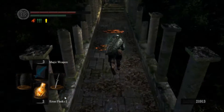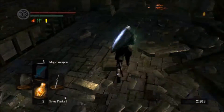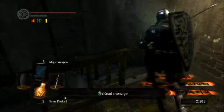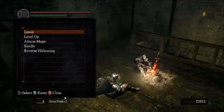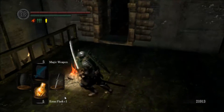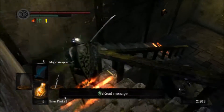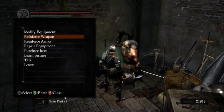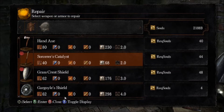Every playthrough I've ever done, I've bought it. And so we're going down, and we're going to use the bonfire real quick. Oh, there's somebody else in the elite knight armor. And since we may need it again, we'll repair my pyromancy flame.